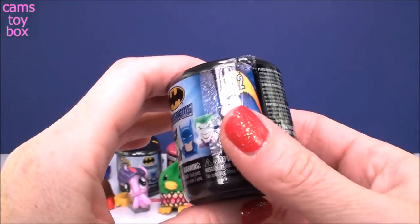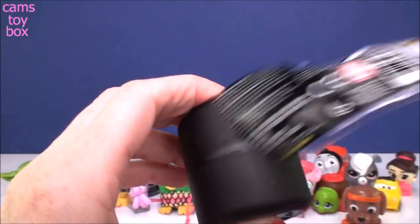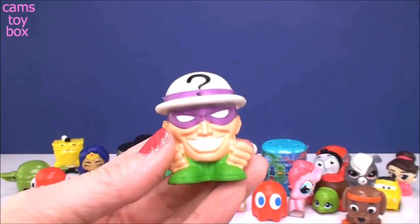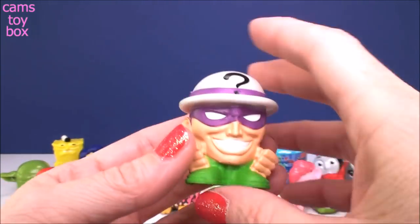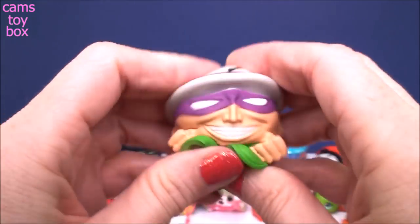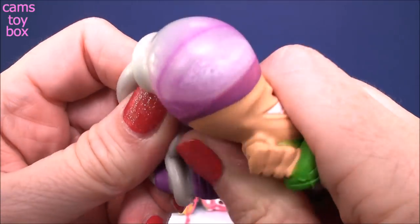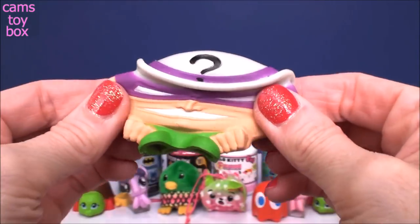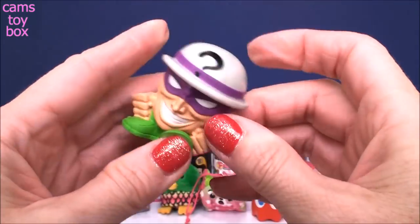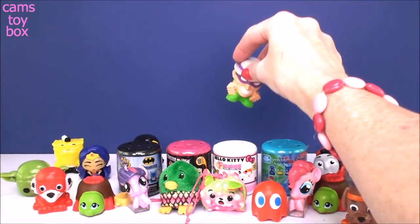Next we have a Batman — this is the Series 2 from Batman. And we got the Riddler today. He's like super heavy, I can't even tell you. This is another one that's pretty big. Definitely very, very squishy. I think I can get an eyeball. I love doing that — I think it's so funny. He's kind of stretchy. I don't hear any water in him, that's probably why I'm not getting too much of a stretch. But how cool is that — the little question mark on there from Batman.